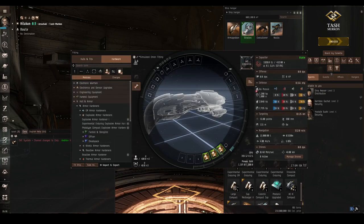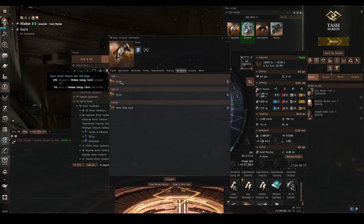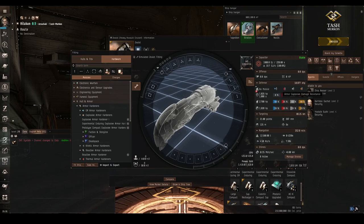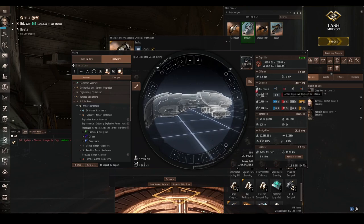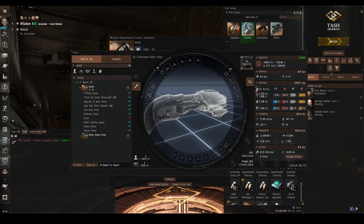This is where tech 2 ships really come into their own. If we look at the Omen's information page and click variations, we see there is a tech 2 variant called the Zealot. The explosive armour resistance is 80% with nothing fitted — so fitting three hardeners to the tech 1 Omen only gets to 78%, and this starts at 80%. This is why tech 2 ships are absolutely phenomenal. Another good reason tech 2 ships are cool is that they have access to a specialized damage control only available to assault frigates and heavy assault cruisers.